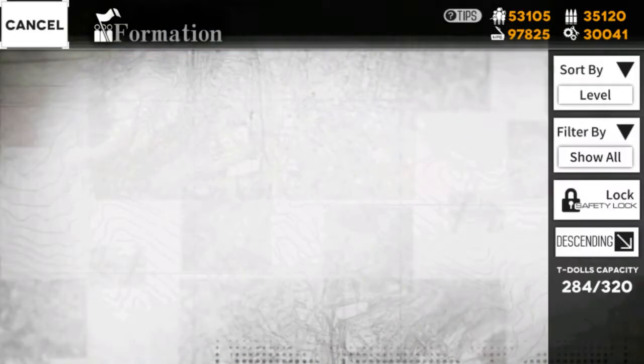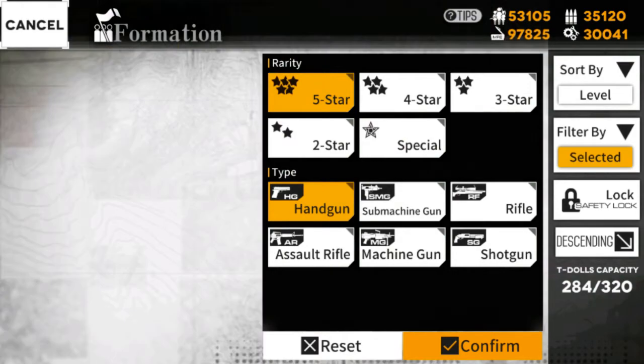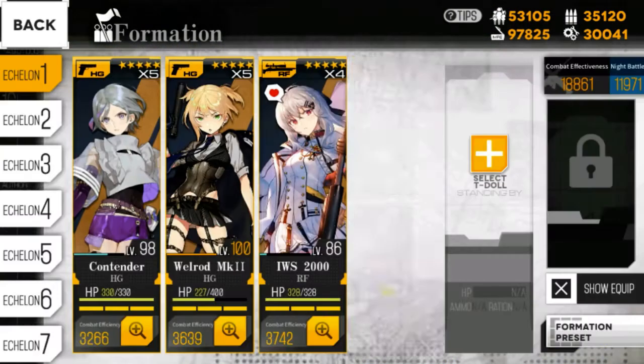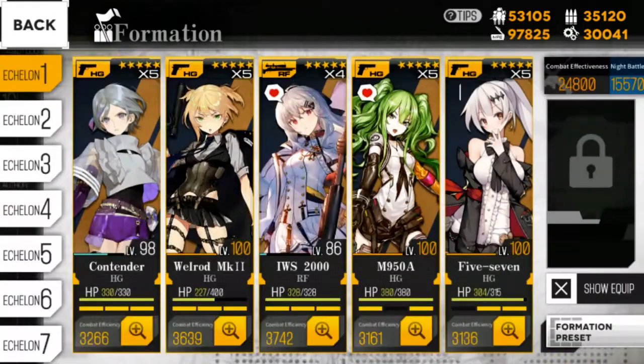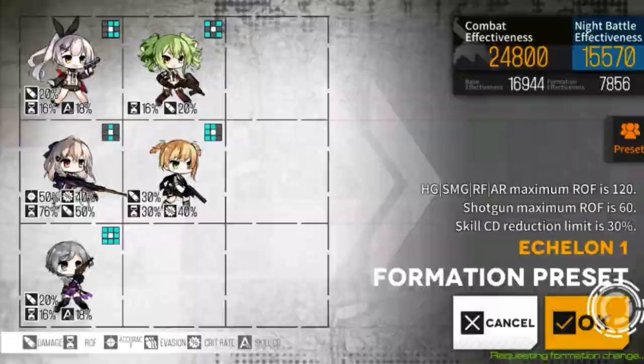I'm going to use Crit Scope and Cape with AP ammo, so we don't have to manually equip AP ammo. As you can see right now, the requirement here is pretty high. For Stage 6-6, we're going to farm for the native.